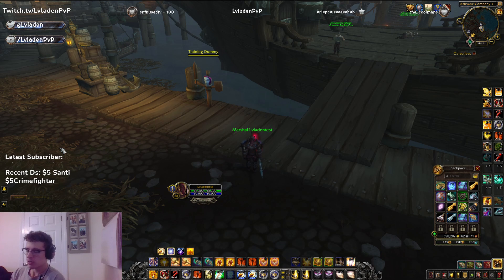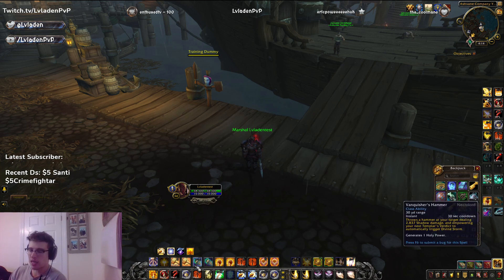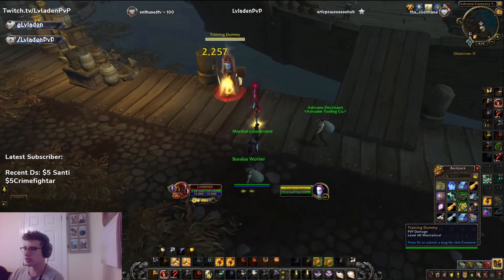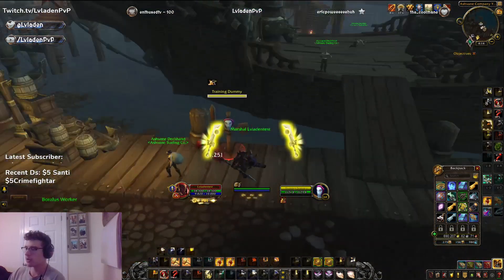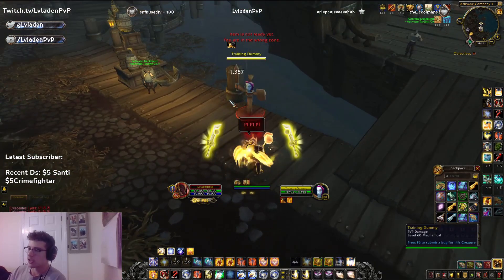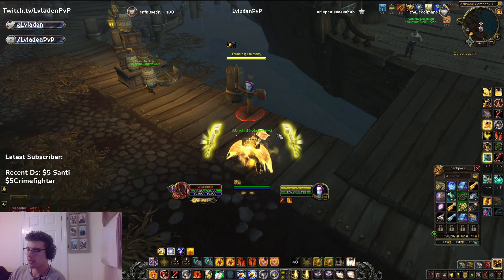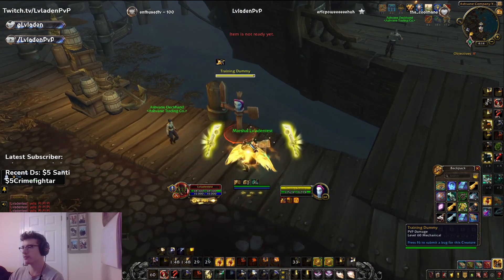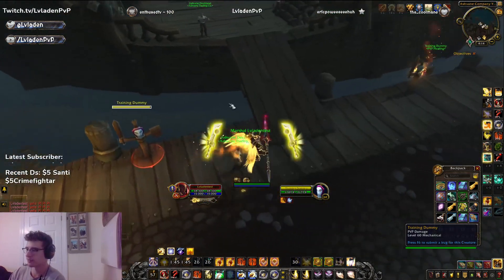But it turns out it makes the rotation way smoother during your setup for your burst. Because you just need one more generator to get you to that threshold to hit a Templar's Verdict after you've done your burst setup. It turns out that Vanquisher's Hammer is that GCD. Prior, you needed to Vanquisher's Hammer and then hit a Hammer of Wrath and then Templar's Verdict, because you'd be at 2 Holy Power during your burst setup. So you know, we're setting up here — 5 Holy Power, Seraphim, Wings — you would have needed to Hammer of Wrath right here, but instead you can Vanquisher's Hammer in that setup rotation. Vanquisher's Hammer — Final Reckoning — big damage. I love it. It feels great.